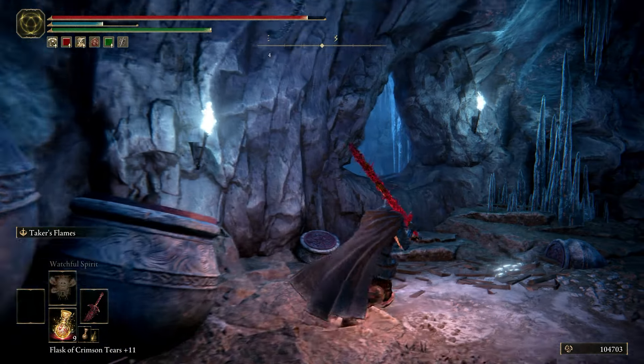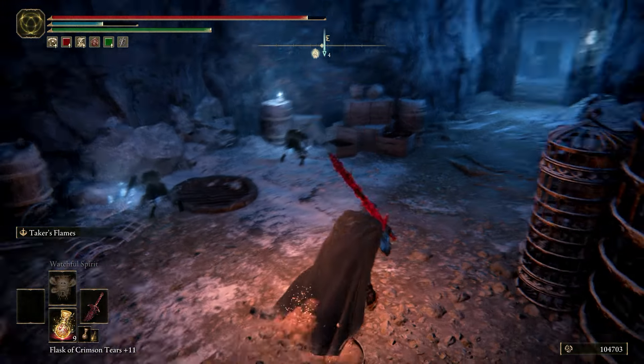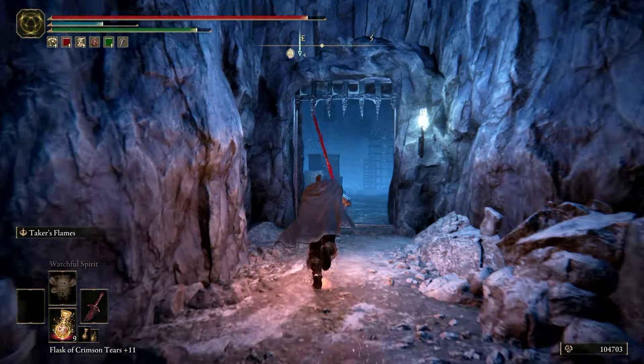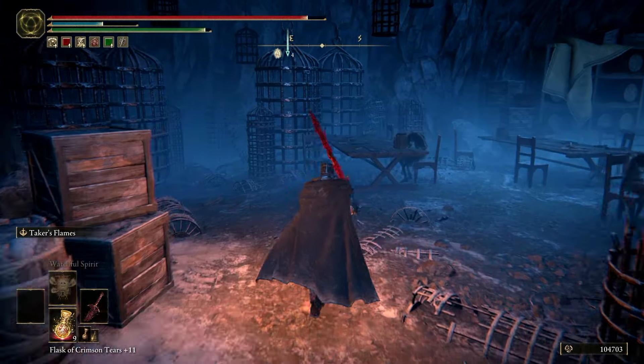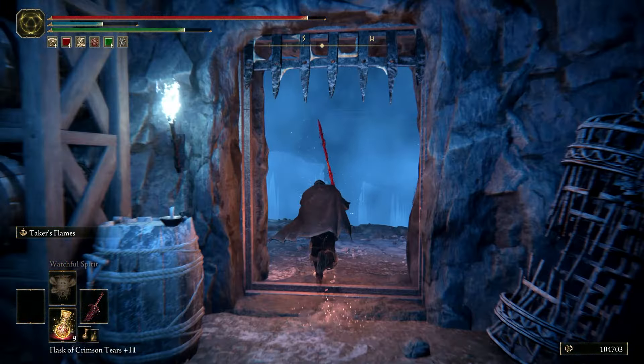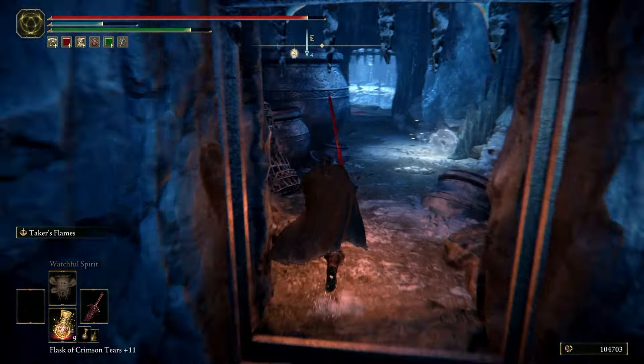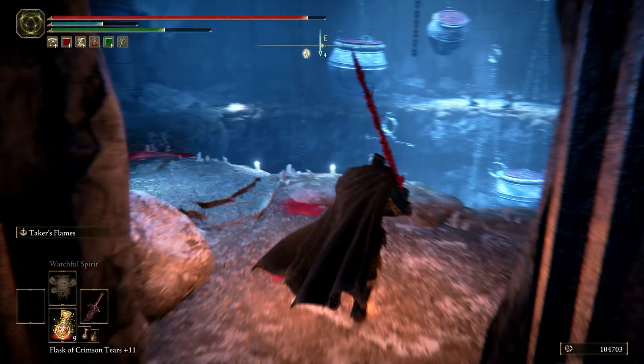You've got to jump through this tiny hole, which in most games you'd assume you couldn't do, but you can in Elden Ring. Just look for the little white marker on the floor. If this was all you had to do I wouldn't even make the guide, but this next part is a little rough — acrobatics, roll acrobatics.